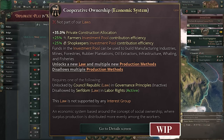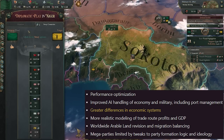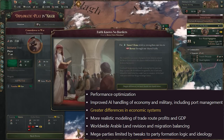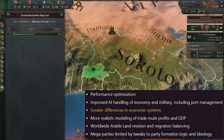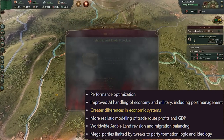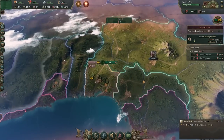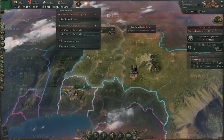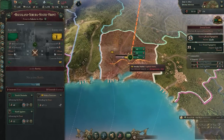Fourth on the list, and this could be a game changer: more realistic modelling of trade route profits and of GDP. The devil is in the detail, and while Paradox has revealed everything at a high level — the graphic, the keyline changes, when the beta is coming — what we don't yet have are the nitty-gritty details around performance optimisation and GDP modelling. How are they adding more realistic modelling? The specific changes will likely come over the coming week or two as they continue to roll out the beta.